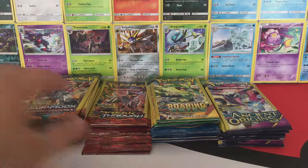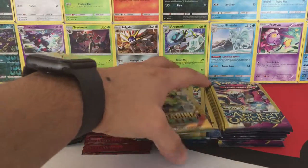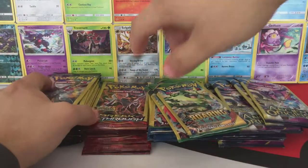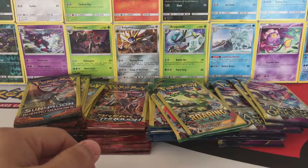Hey guys, this is Geo Opens Pokemon here and today we have a mix of 50 random Dollar Tree Booster Packs to open. We got a couple Ancient Origins, Roaring Skies, Breakpoint, Breakthrough, and Burning Shadows to open. All right, so let's get right to it.